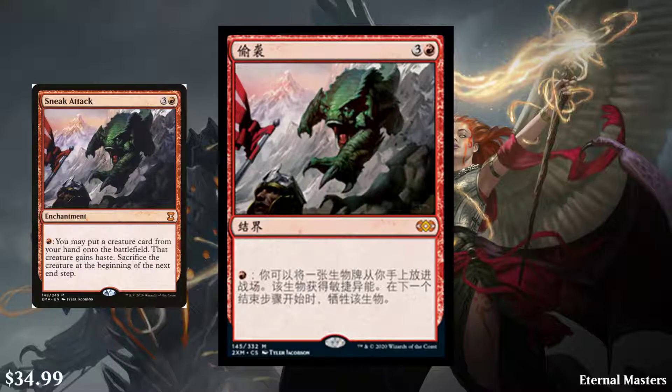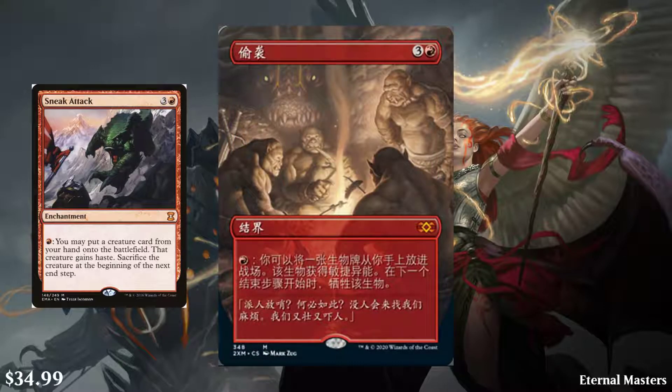Next, we have Sneak Attack — a really good card. It's a 4-cost red enchantment. You can pay a red to put a creature card from your hand onto the battlefield — that creature gains haste, and sacrifice it at the beginning of the next end step. You're going to flash something out, hit with it, and then it's going to die. Generally this is played with Emrakuls, Griselbrand, and all sorts of craziness. It's a very, very good card at $35, and there is a showcase version. I think I like the original art better, but the showcase is actually pretty good — I might use it over the original. That Cyclonic Rift art was still probably the most amazing though.